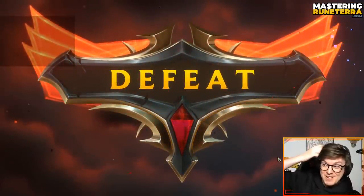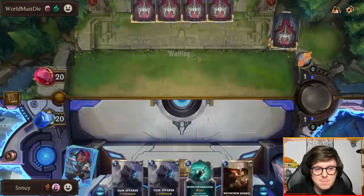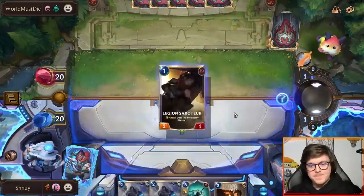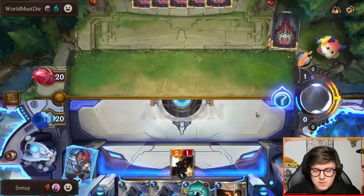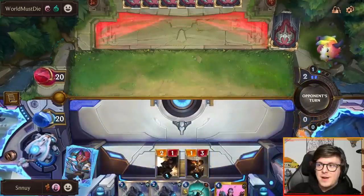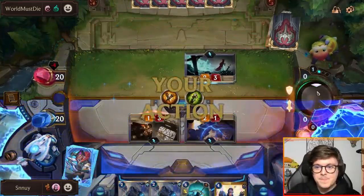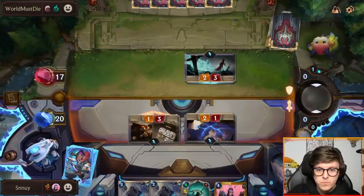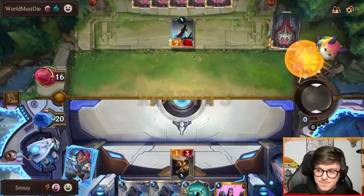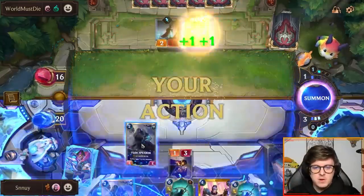The card they're looking for is going to be the 2/3. Perfect, you're in right on time — right on time to start proccing the effect. We're attacking. So next could be Jhin — Jhin is scary, Jhin is actually a problem. I'm saying Jhin but I meant Zed, obviously.